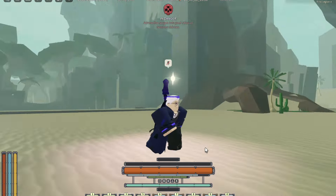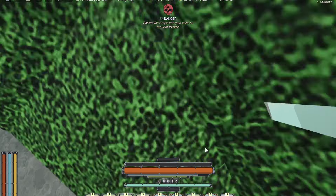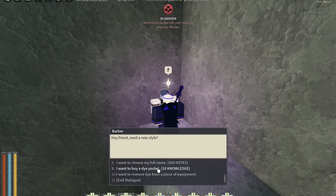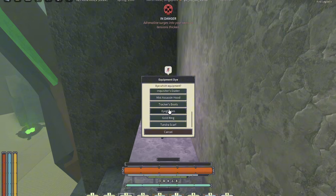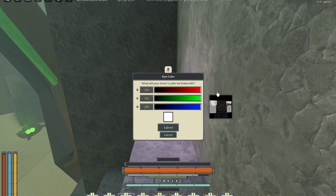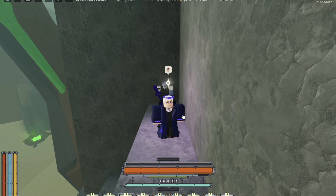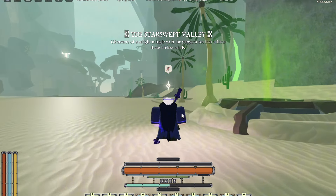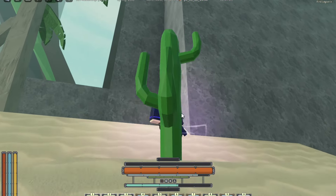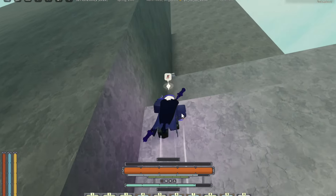Dye packets have been added — this was probably about last week — and you can just buy them from the barber. It costs 10 Oak Shards, which you get from depths, and you can change anything, even your armor. Important warning: if you respawn, you lose all of your dye packets. So do not buy dye packets all at once and then respawn. If you're going to buy a lot of dye packets at once, press the 'No' option.